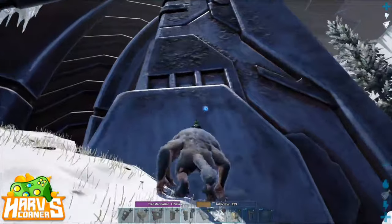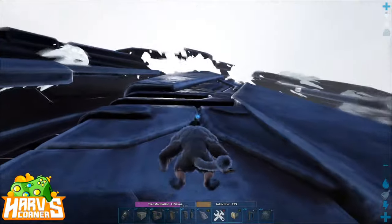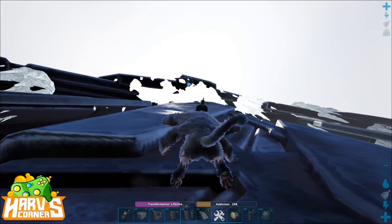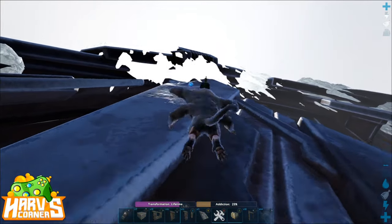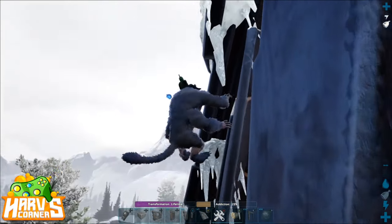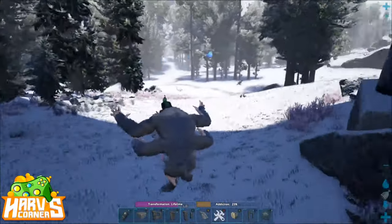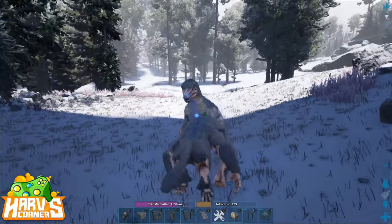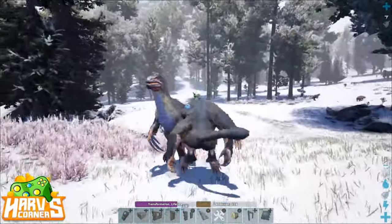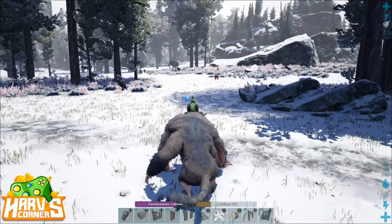It doesn't stop there. The Ferox also has the ability to climb walls — it can continue to jump up the wall much like the Therizinosaurus, actually jump sideways and up and down, and can throw boulders while jumping up the wall. Another important note: these guys don't take any fall damage, so don't worry about falling long distances. Feroxes can also breed. From my experience so far, they need to be in the aggressive bigger form and have the addiction maxed out to actually have the ability to mate, but you can mate them like normal.